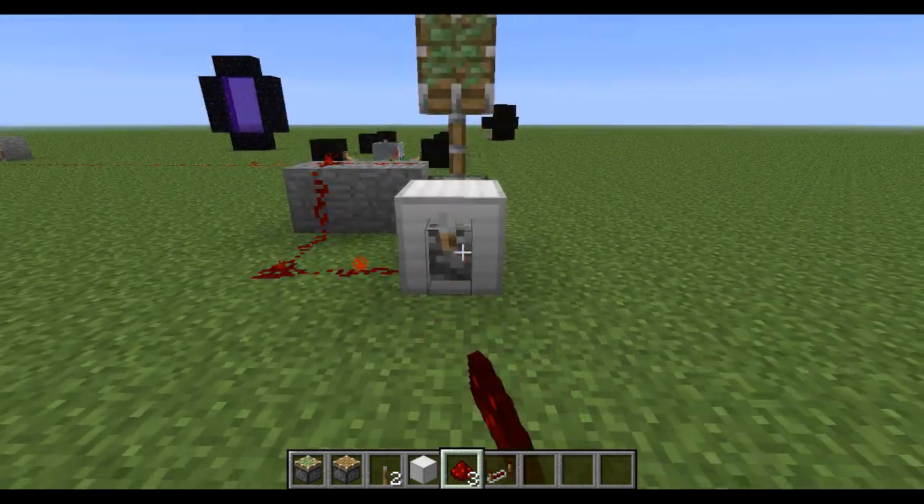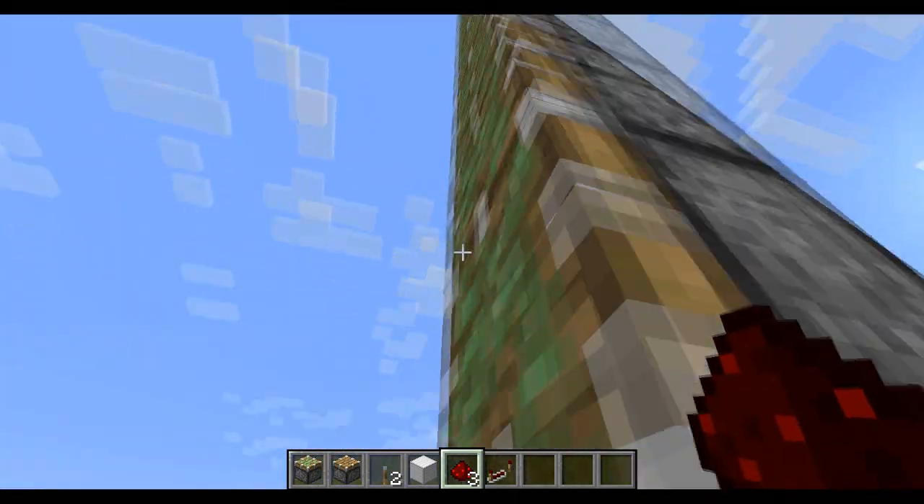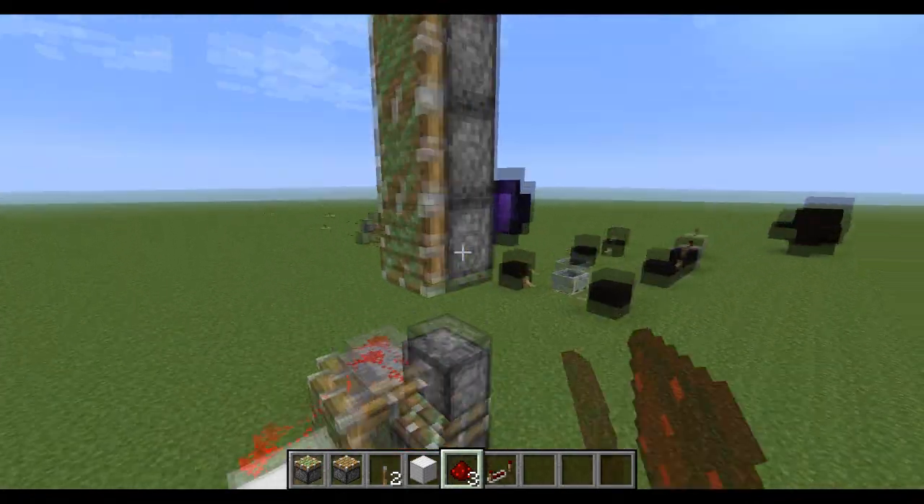So basically it lets you stack up to 14 of these virtual pistons — they take up a single air block, turning a single air block into this virtual piston. You can't run through them,